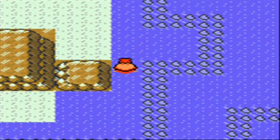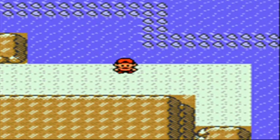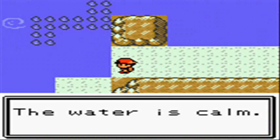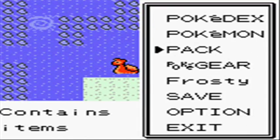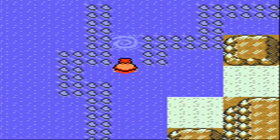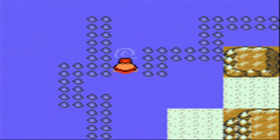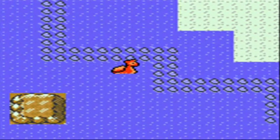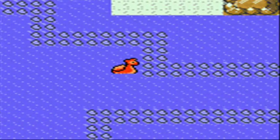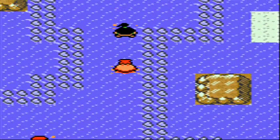Moving on to surfing: 60% chance Tentacool, 10% Tentacruel, and 30% Horsea. While fishing with the Old Rod: 15% Krabby and 85% Magikarp. With the Good Rod: 55% Krabby, 10% Horsea, and 35% Magikarp. With the Super Rod: 40% Krabby, 20% Kingler, 30% Horsea, and 10% Seadra. That covers all the encounter stats for the entire cave.